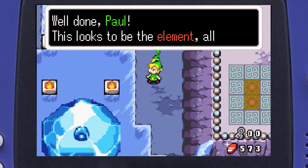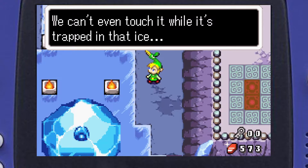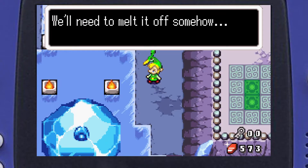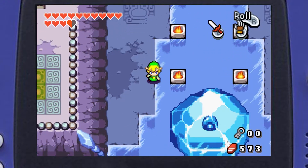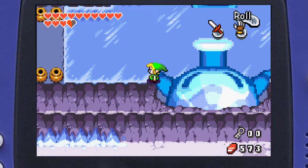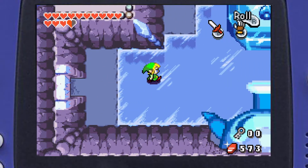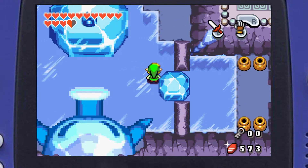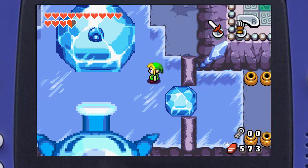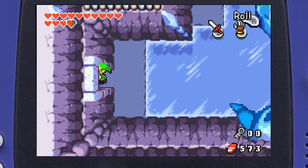Ezlo says it looks like the element but we can't even touch it while it's trapped in the ice. We'll need to melt it somehow. So we have to flip these two switches to melt the ice, but it also melts the boss. I think it's clever that this is the first dungeon in Zelda I can think of where the first room is the boss, but you can't fight them yet.